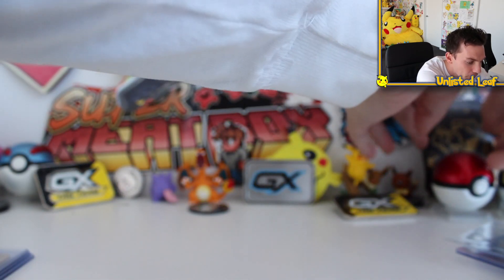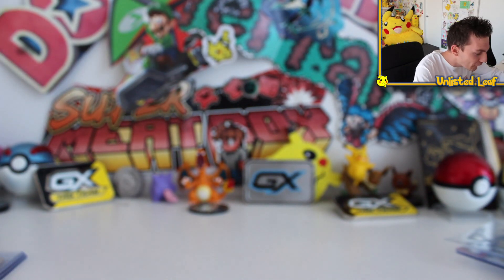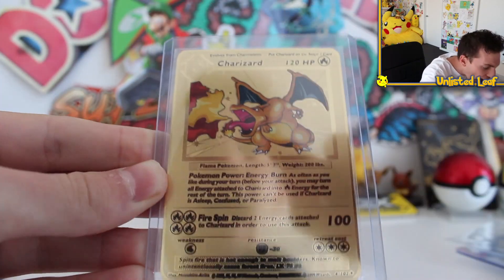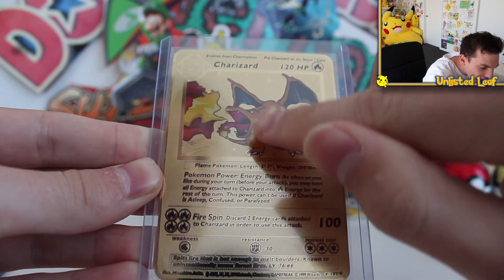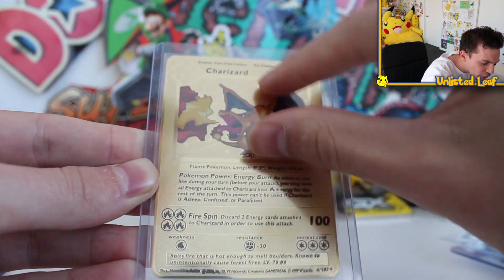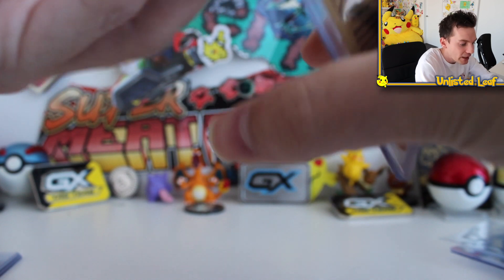But now it's time for the big boys, the grand prize — the absolute thing I think everyone would have clicked on this video for. The full metal Base Set Charizard reprint card. What they've done is take a full golden sheet of metal and then the iconic artwork and flame is all colored in the original colors of the card. We actually saw the original card this week, which is nuts.